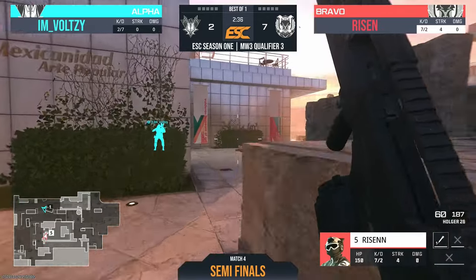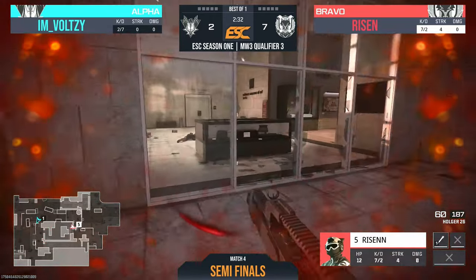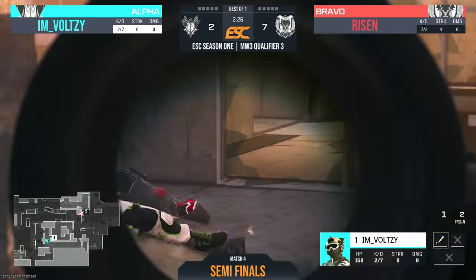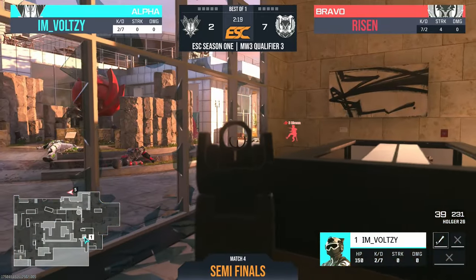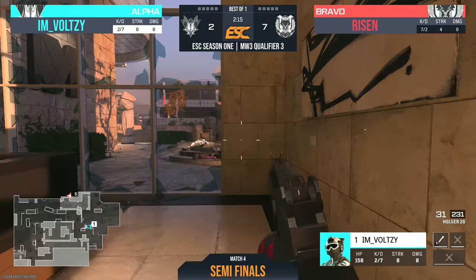Bolsey gets caught out here, but the timing makes them miss each other completely — both players unsure of where the other is. Bolsey spots Risen shooting through the glass but doesn't manage to get enough damage to secure the kill. He throws out the rocket launcher but it doesn't do anything. Now that we know there's a rocket launcher in the mix, folks, this should make things a lot more interesting.